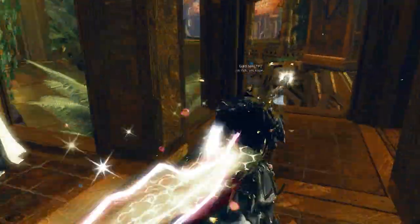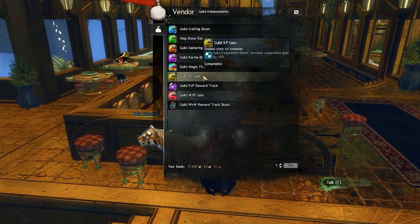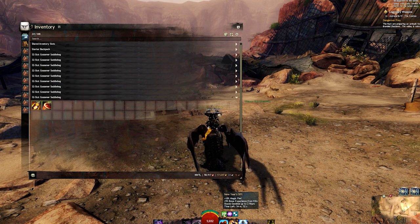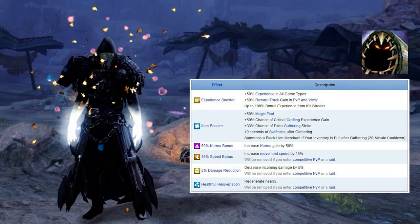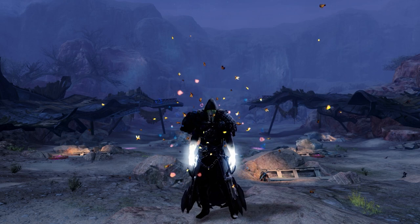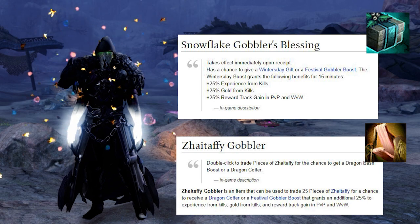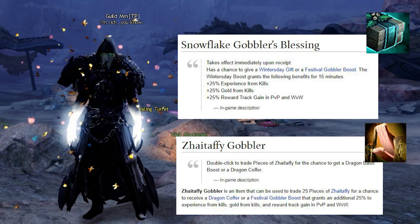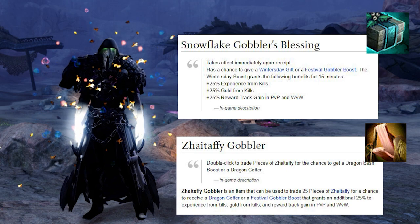You can also purchase the Guild Hall XP buff from the Bartender in the Guild Hall, which adds another 10% to your XP buffs. Make sure when stacking fireworks you are mounted to skip the animation and save time. Next, make sure to have the Candy Corn Gobbler, which can be used for Karma, XP, Health per Second, Swiftness, and Toughness — you want the XP option, so keep clicking until you get the XP buff. You can also use the Snowflake Gobbler or the Zytafi Gobbler; both stack with the Candy Corn Gobbler but cannot be stacked with each other.